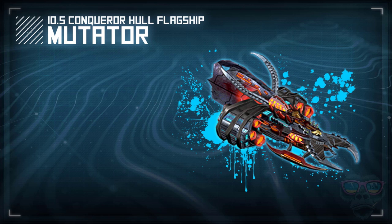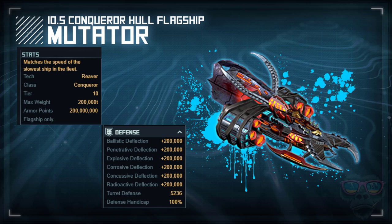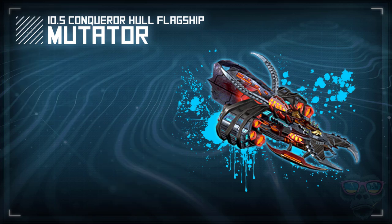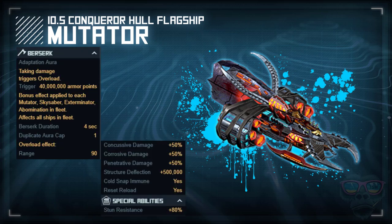Hi guys, TSM here. I thought I'd talk to you quickly about the new Mutator Holders Command October Bounty. It comes with a range of built-in stats as you can see behind the page: 200 million armor points, 200,000 deflection points for each of the damage types, but it also comes with a berserker effect.